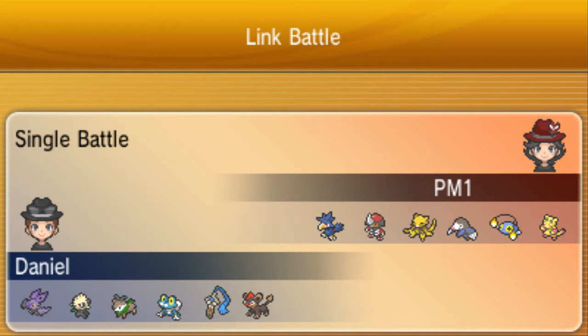Next, we've got a Pawniard, which — let's face it — knock off. That's all they do nowadays: knock off, sucker punch, knock off, sucker punch. Abra has been a specially offensive threat ever since 4th gen — well, I can only assume 4th gen because I started in 5th gen, but I don't see any reason why it wouldn't be used there, considering how fast it is and how much special attack it has.